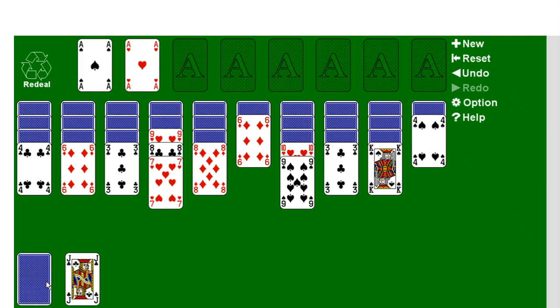In this case, it doesn't seem like we can make any moves, so we will flip up a card, then flip up another card. A red 5 — cannot be used. A red 9 — cannot be used. A black 9 — cannot be used. A black 10 — cannot be used. A black 9 right now cannot be used because there is no red 10 for it, and it cannot be placed on the foundation pile because we are looking for a 2.